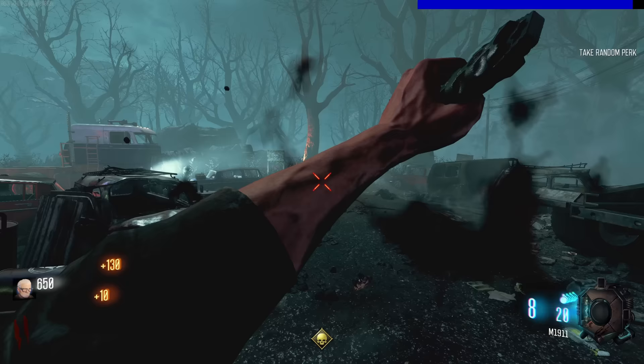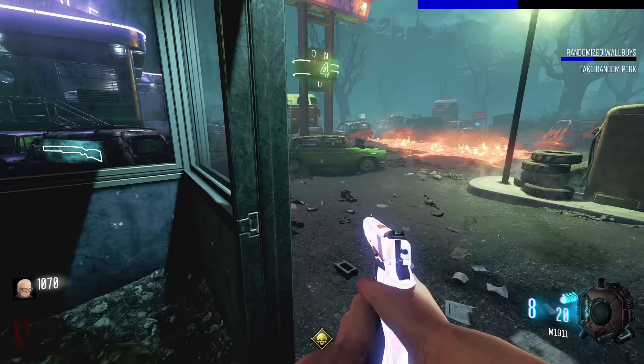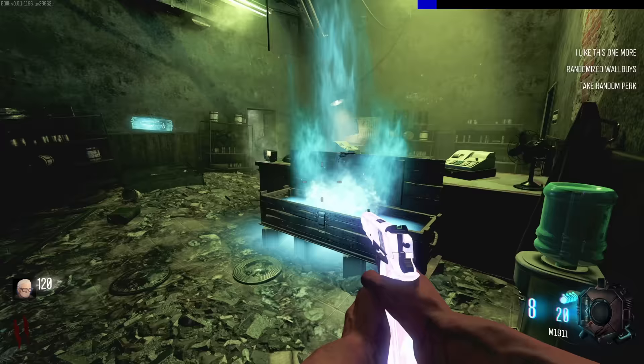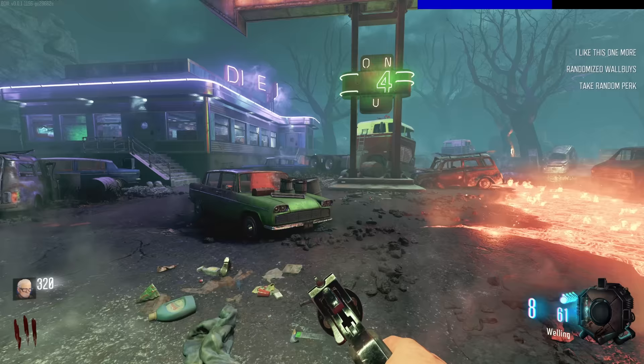'Randomized wall buys' - okay, so it stacks up on the right so you can see what happened previously. The wall buys are all going to be different now. This is not the Olympia... oh no, it is. Oh interesting. What about this - still the MOG. Okay, well at least we can buy the box. 'Get the Weevil' okay, so we got Black Ops 4 guns. Yeah it'll be interesting to try all of these out.